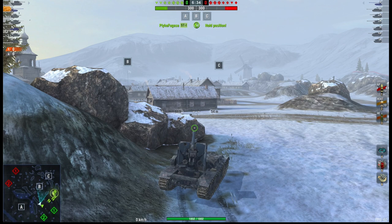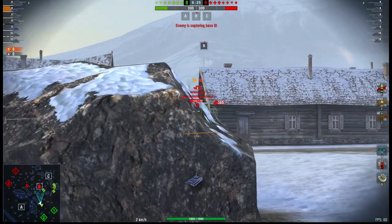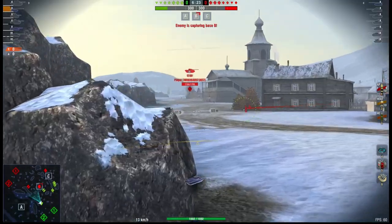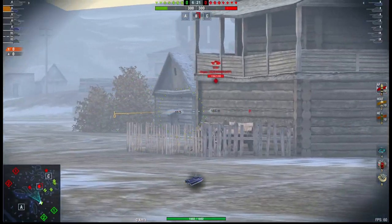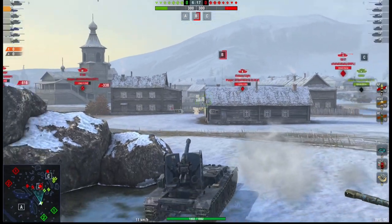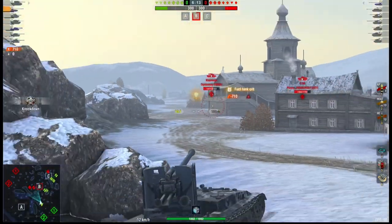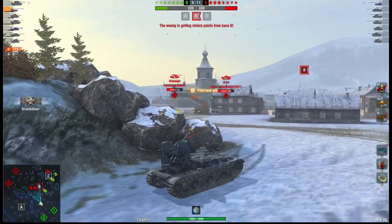Here we are on Winter Malinovka. I've seen their lineup and I think they're going to go to the B and C caps — they haven't got many light tanks to go down to the A cap. So I'm sitting on this corner, which gives me plenty of options: I can turn around and go down to A, cover B, or cover C if needed. That's why I like this corner — and boom, straight into the side of the Kranvagn.